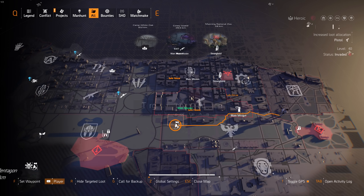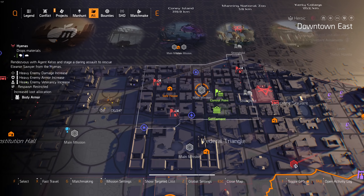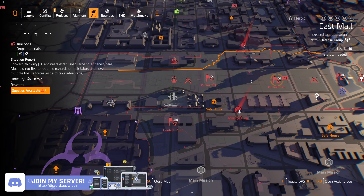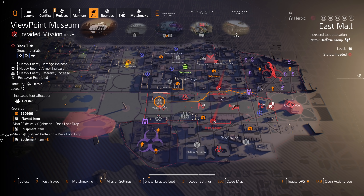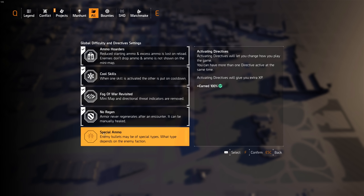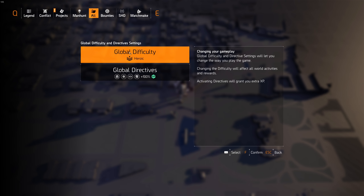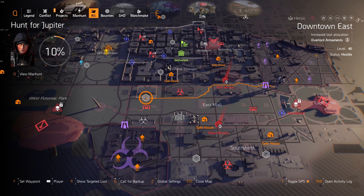If you look at the loot target map there are so many zones. If you want to farm Overlord for the knee pad, you can do a specific activity; if you want to farm Petrov, you can do control point activities in that area. For open world activities, I did it on heroic with four directives — excluding the special ammo one, which is only 25% and special ammo is really annoying. If you can't manage heroic with directives, lower it to challenging.